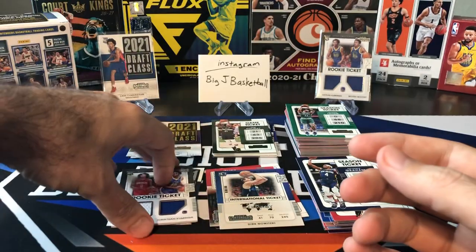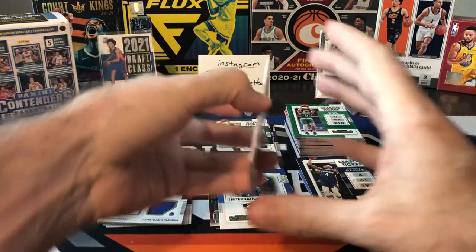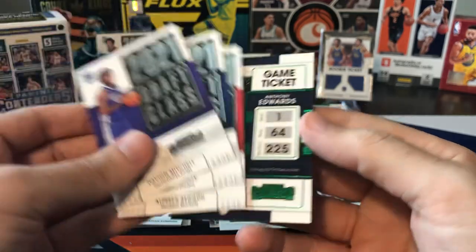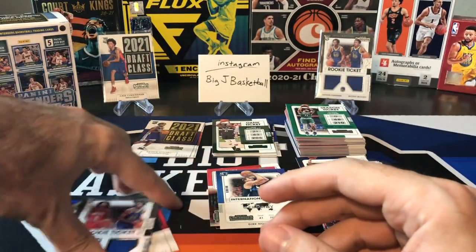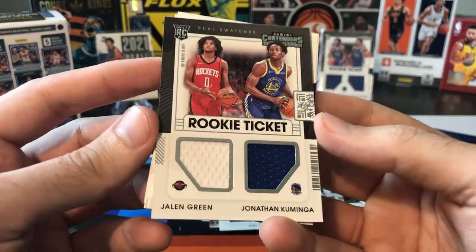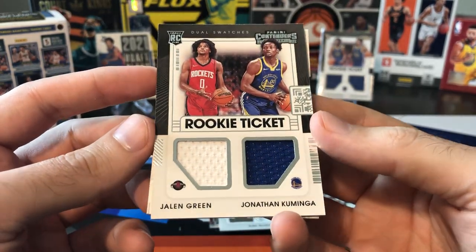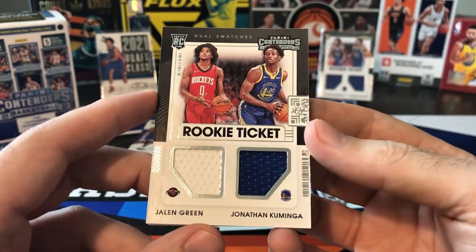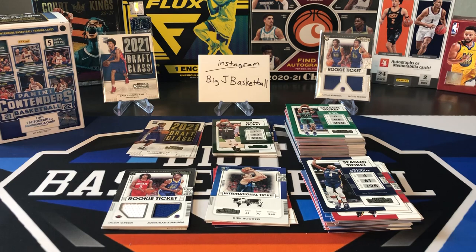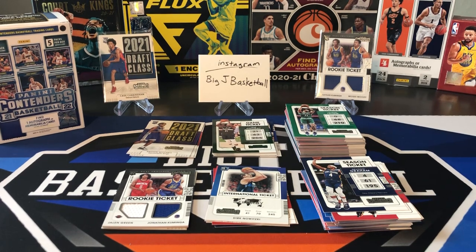So I definitely think that puts the blaster over the top. If we're looking at the battle, the fat packs aren't going to stand up — we got three rookie cards, one in each fat pack, and the Ant-Man green foil. Nothing really exciting there. The blaster was looking pretty rough until the very end, but we got Trey Murphy and Keon Johnson rookies, plus another dual jersey swatch of Jalen Green and Jonathan Kaminga. Would have been awesome to get it in the patch, but I know those are super tough to hit.